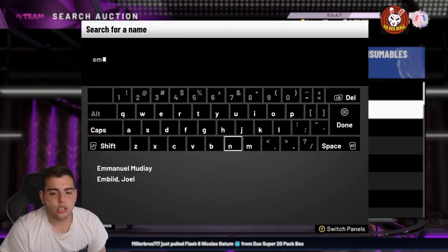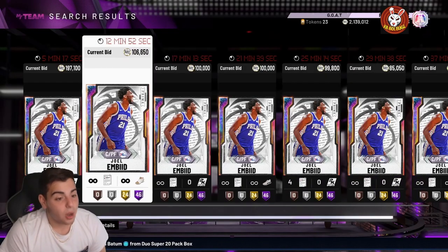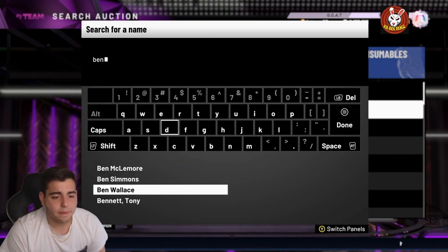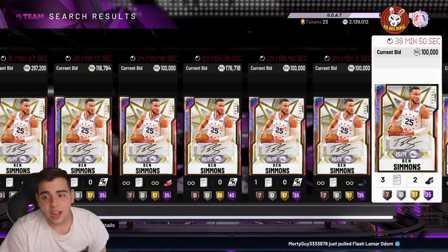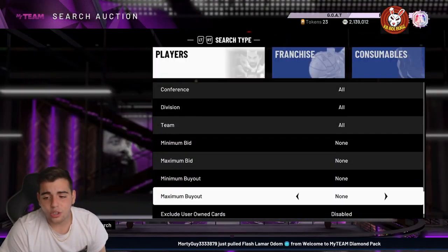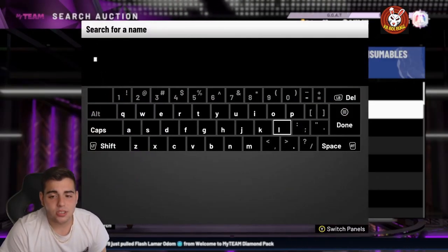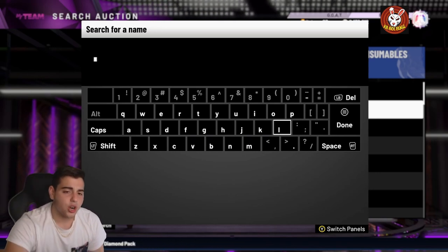First off, we got Joel Embiid Galaxy Opal — he's up a lot. Why? The Ben Simmons and Joel Embiid dynamic duo. Yesterday, Ben Simmons Galaxy was going for about 100,000 MT. He's up a lot, so if you guys have them, you should probably sell them right this second, because if not, their price plummets like crazy.